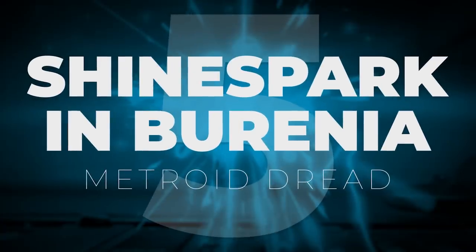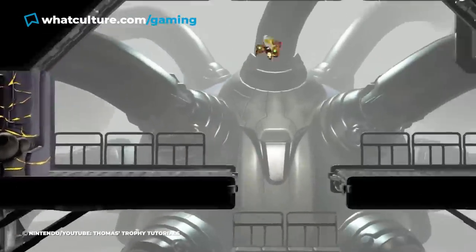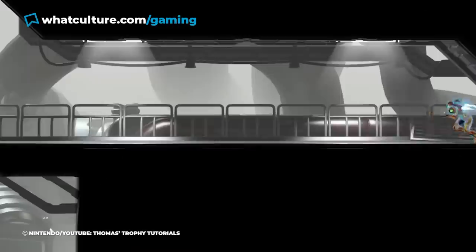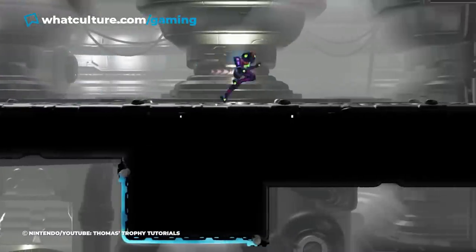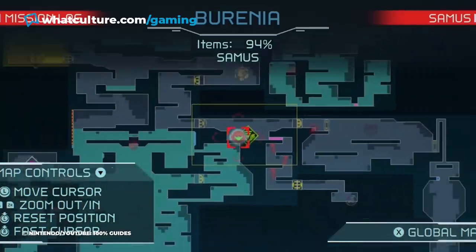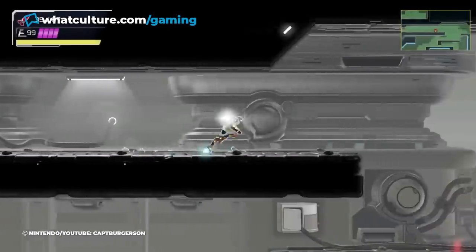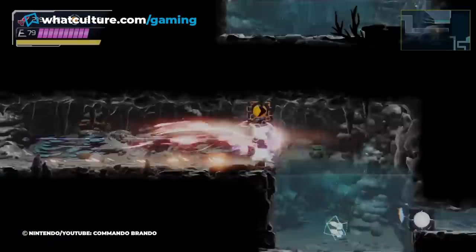Number 5, Shine Spark in Burenia, Metroid Dread. Certain upgrades in Metroid Dread are hidden behind seemingly impenetrable walls called speed booster blocks. To break through these, you need to press down while running at top speed to go into Shine Spark mode. If you press jump and a directional button afterwards, you'll change into that corresponding direction, breaking any speed blocks in your way. However, the hardest section is definitely reaching the Missile Plus upgrade in Burenia. Because the speed blocks here are beside a slope, it's impossible to run at maximum speed. So to get around this, you need to go into Shine Spark mode in the corridor above, fall down, run up the slope, and then charge into the blocks themselves.